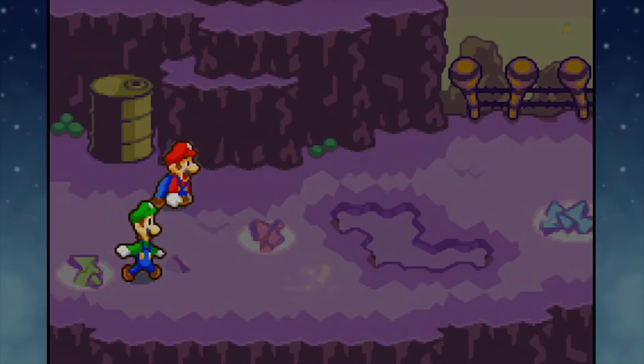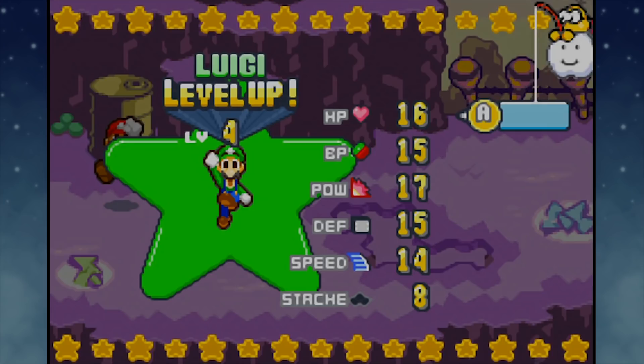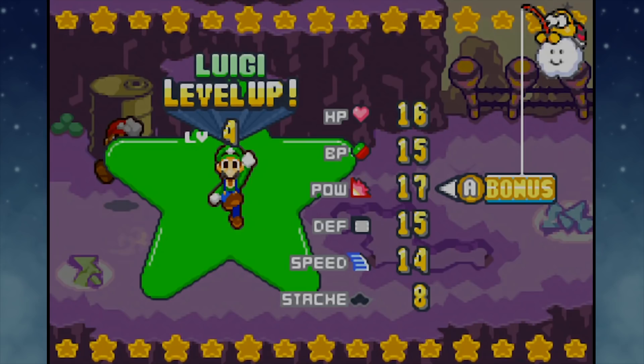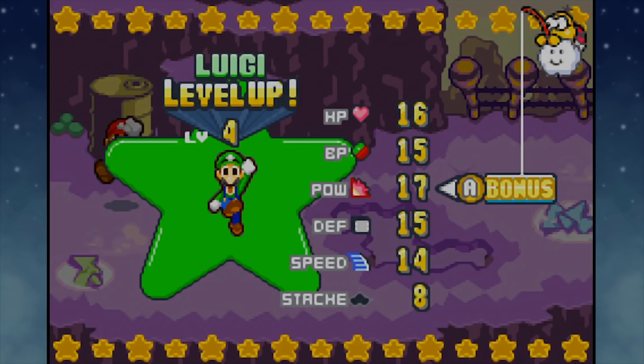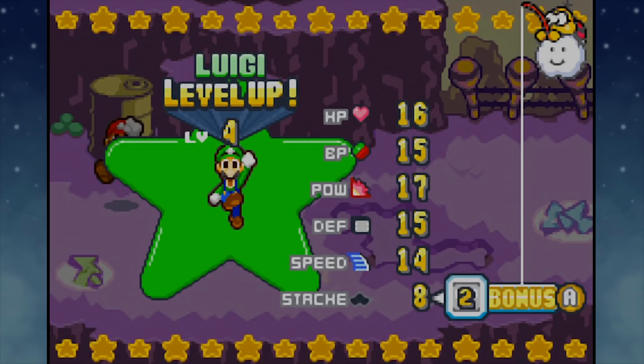We get 30 experience and a 1-up mushroom for that, and we better get a level up! Yeah! Go Luigi, you rock! Even numbered levels, so I think that's power. I know some people might be arguing that I should be going for defense and HP, but I don't personally prioritize the defensive stats because every attack in this game can technically be dodged. So if you just practice up, you don't need defensive stats hardly at all - you might need them a little bit against bosses when learning their patterns, but it's not really all that important. That's kind of why I go for the more offensive stuff. I'm just gonna stick with the system, honestly.